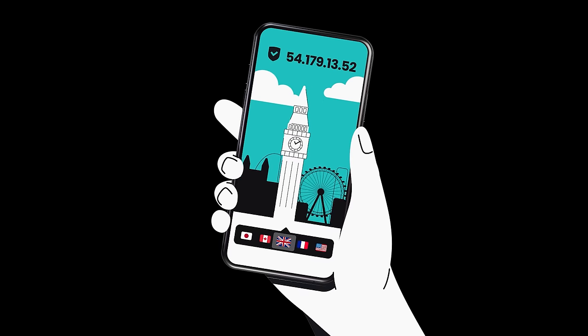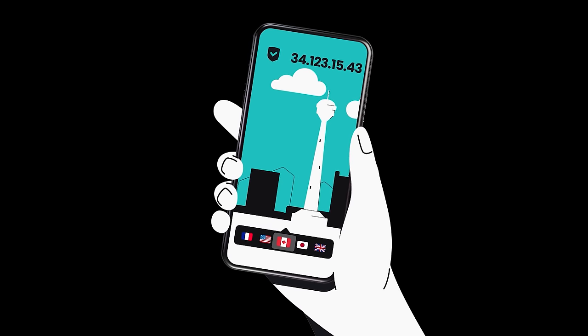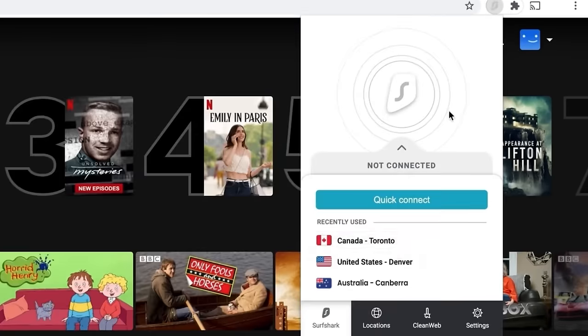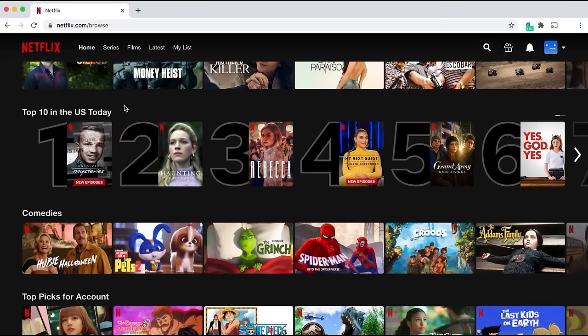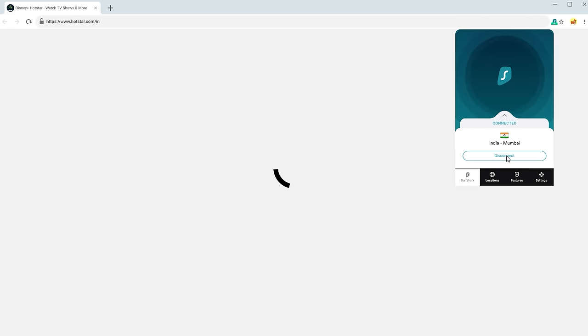With Surfshark, you can put your phone, computer or laptop virtually in a different country. For instance, I can binge-watch my favorite show The 100 via VPN in America even though it's not available anymore in Europe. It's like having access to a secret library of shows and movies from around the world.